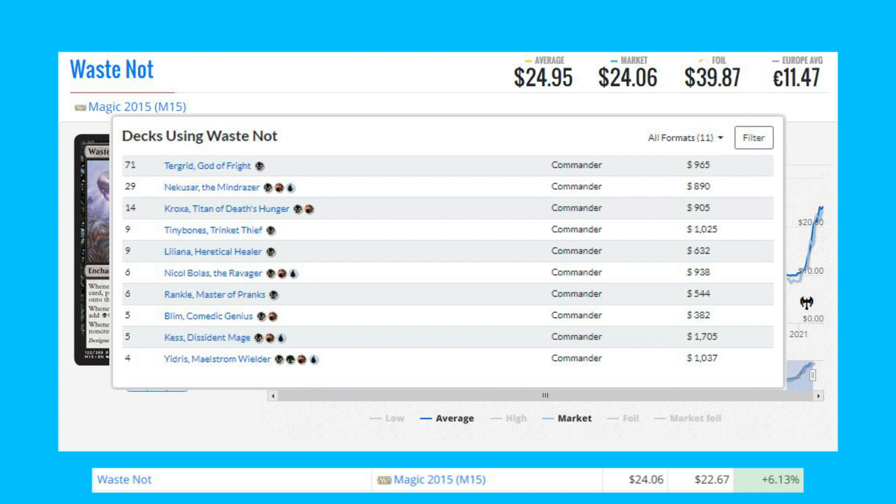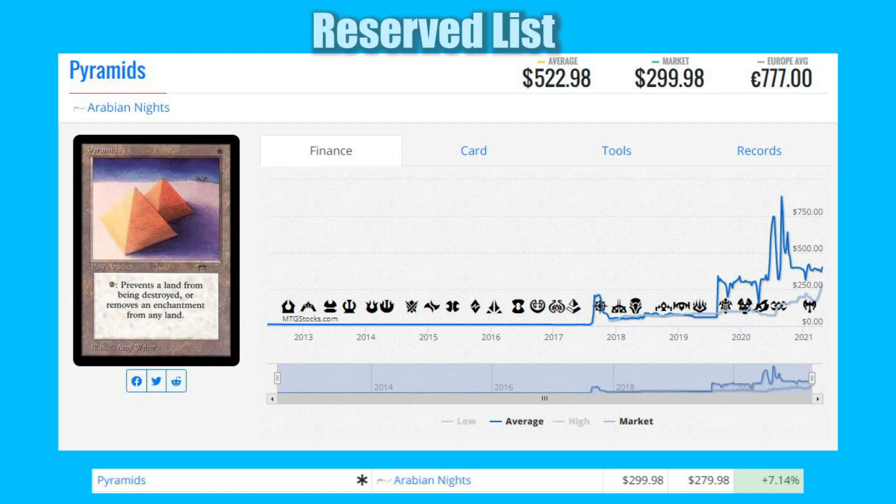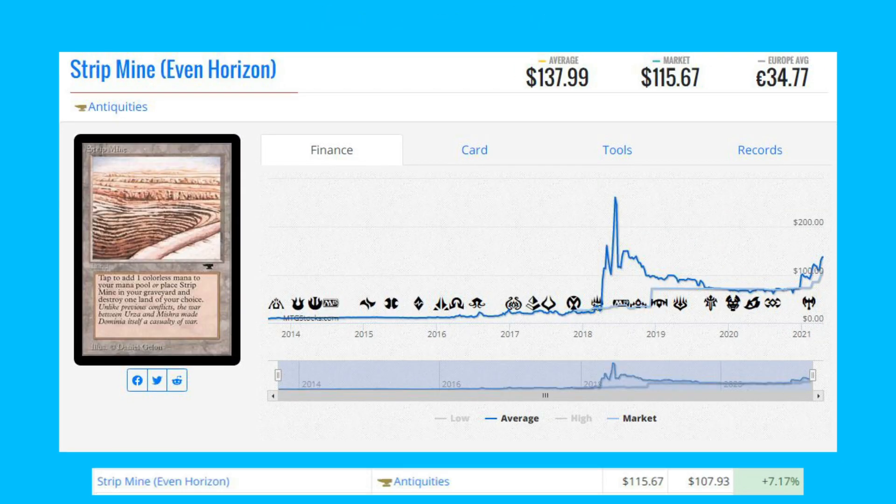The next card is Pyramids from Arabian Knights — this is our first Reserve List card of the day, up 7.14% from $279.98 to $299.98. There aren't any registered decks I found that are using it, but if you know of any decks using it, please let me know in the comments. Strip Mine — this is the Event Horizon art from Antiquities, the original printing.